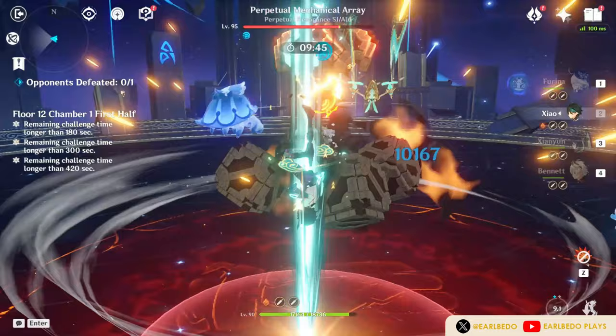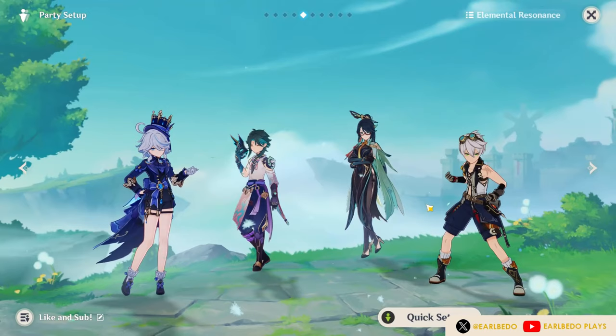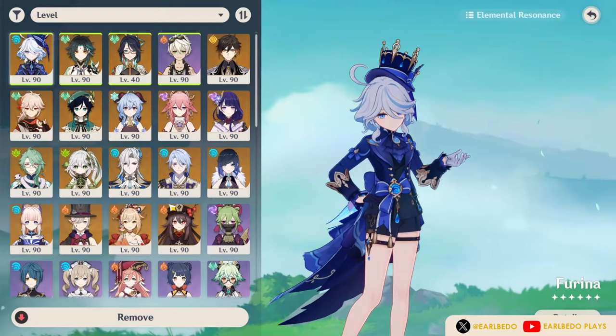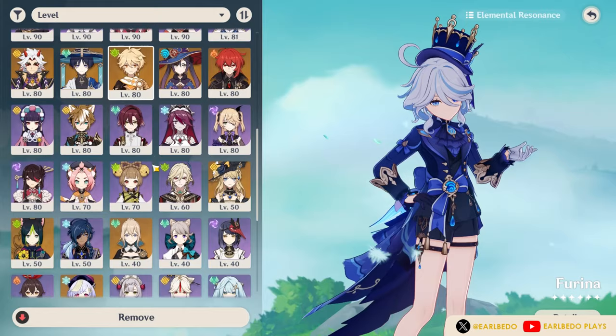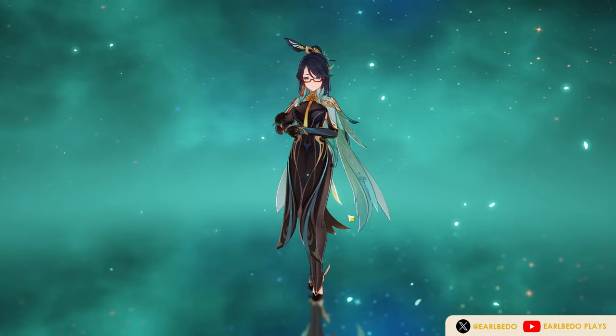Xiao is obviously the one who will benefit a lot from Shan Yun. Aside from his already strong plunging attack being buffed, he will also enjoy her healing since he has an HP-draining mechanic. This eliminates the need for a shielder, allowing you to focus on adding more supports and buffers. You can complete this team by adding Faruzan as a dedicated Anemo support, Furina or Mona for damage buff, then Bennett for attack buff. Note that Shan Yun should not wear Viridescent Venerer here.